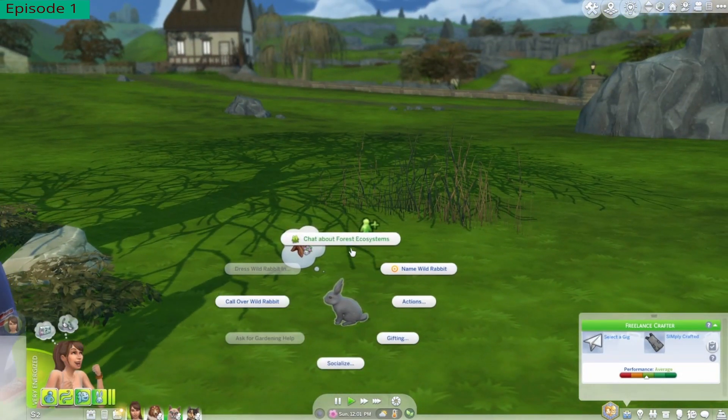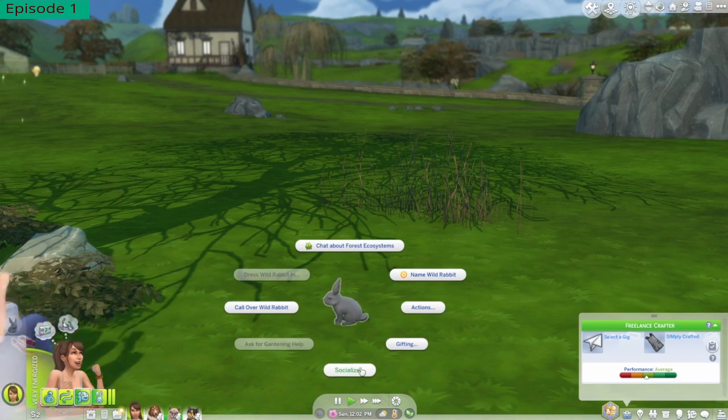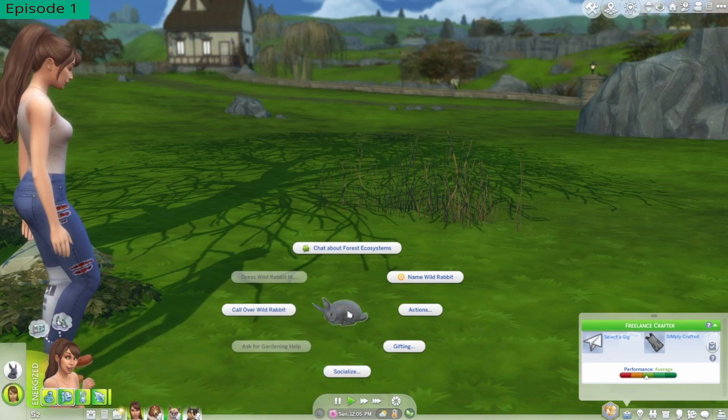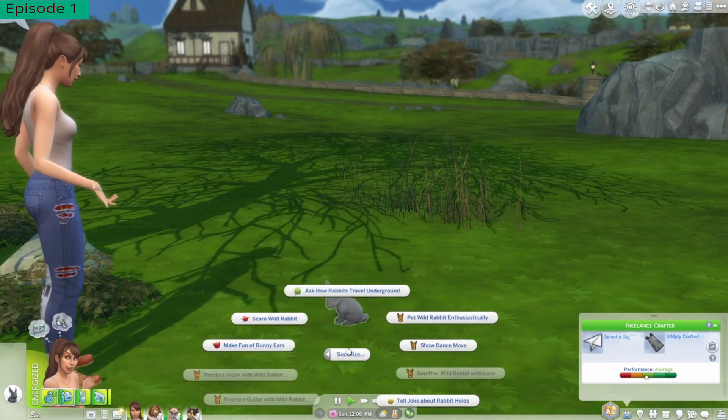Oh, you found a wild rabbit to talk to. Maybe let's become friends. Who is this little rabbit? Chat about ecosystem, socialize. The game says she likes fitness. I don't see her liking fitness because she's lazy. Should I go with what the game wants or kind of like what I set out? I'll go with yes for now, but if it gets too much, I'll change it.